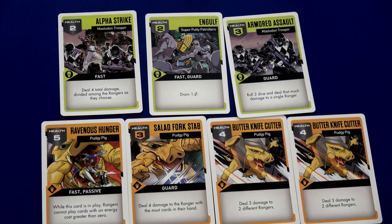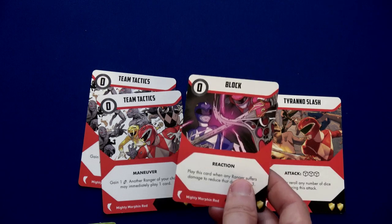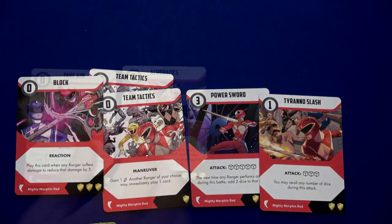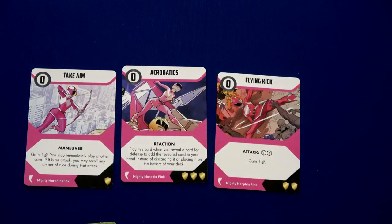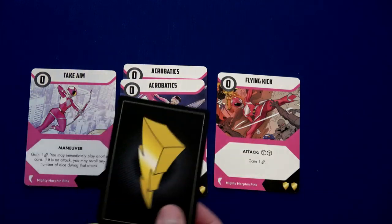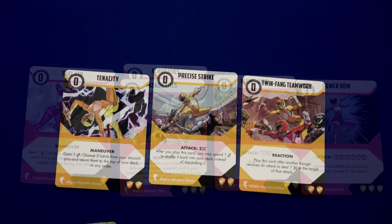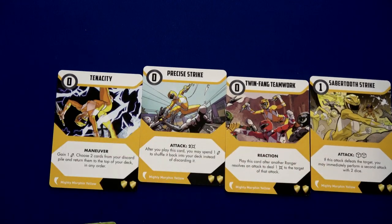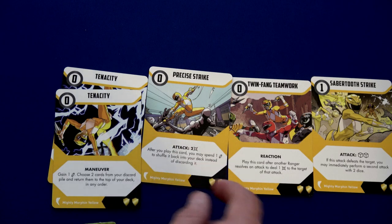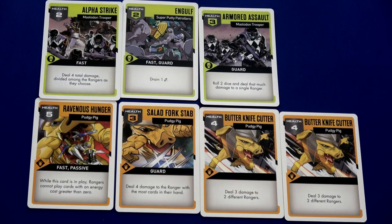How we defeat the Pudgy Pig: we have to destroy all four of his cards. If in this fight we only take out two, we can fight again and take out another two. Once the discard pile has all four of his cards, we've defeated him. We draw up to five for each ranger — Jason gets Tyranno Slash and a Block card; Kimberly already has Take Aim and Acrobatics and draws Flying Kick and Power Bow.